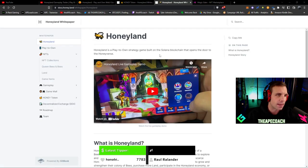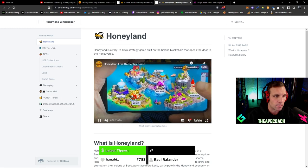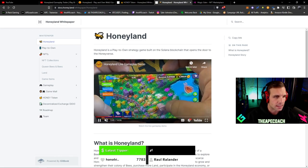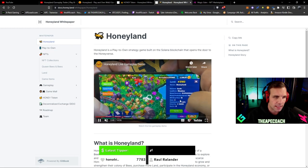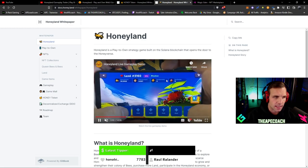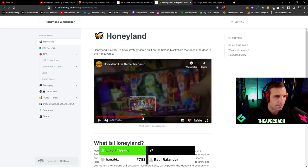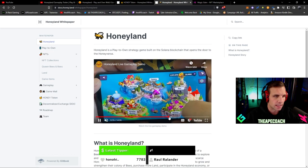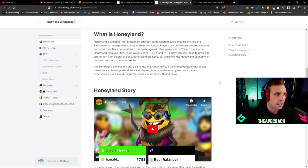Honeyland is a play-to-own strategy game built on the Solana blockchain that opens the door to the Honeyverse. This is a live gameplay demo that the CMO Corey displayed — it's like a mobile app, very clean, bright and vibrant. You've got all your different plots of land as little hexagons, different missions, different resources, NFT drop rates, and time it takes. You can select what bees you want to send to what lands for harvesting mode. There's also hunting, missions, and mating with breeding mechanics as well.